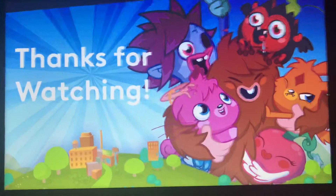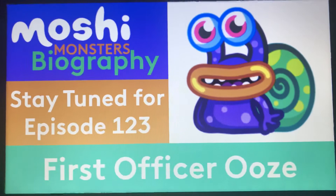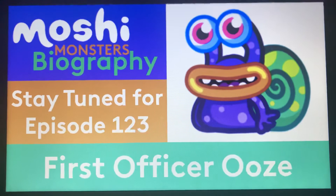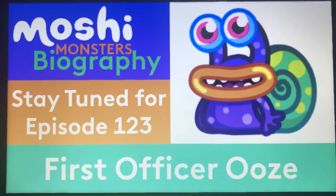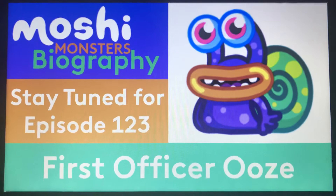And with that being said, I'm out of time. Episode 123 will be about First Officer Ooze out of the Zoschling set. We have another Moshi to take a look at next time. First Captain Squirt, then Dr. Seafings, and now it's First Officer Ooze's turn. And then later on, as soon as we'll get to Splutnik — I promise we'll get to Splutnik very, very soon. But next up, episode 123, will be about First Officer Ooze.